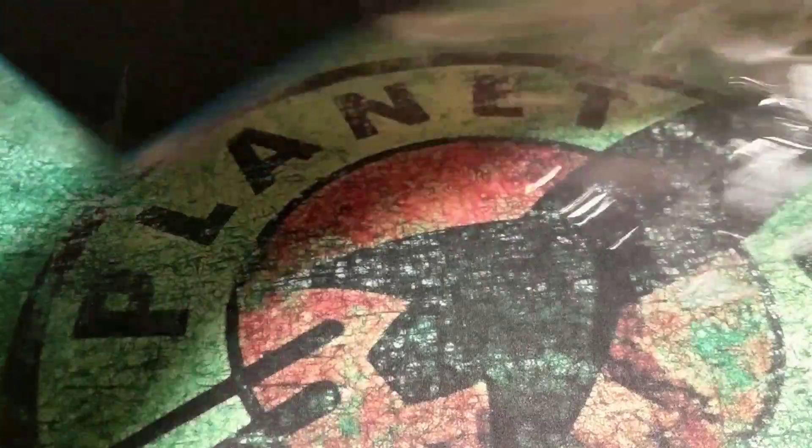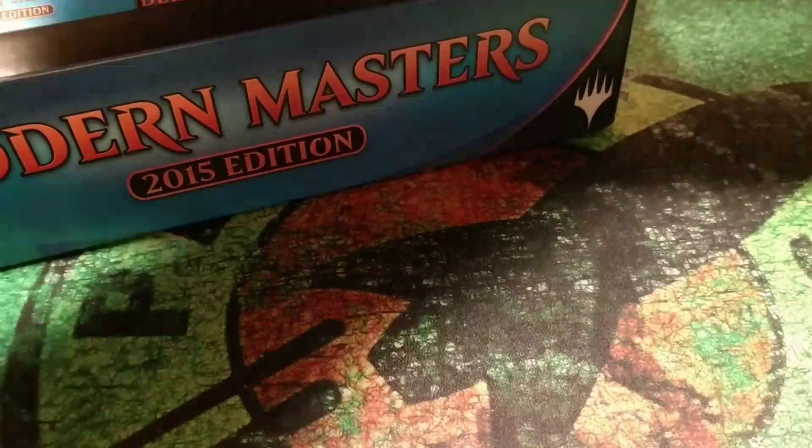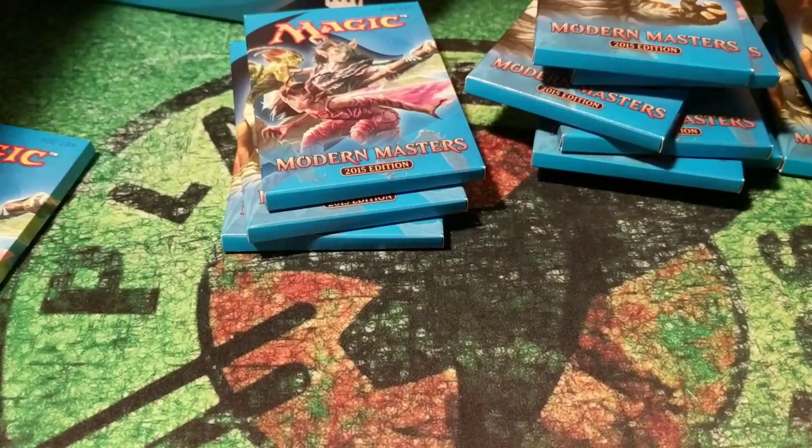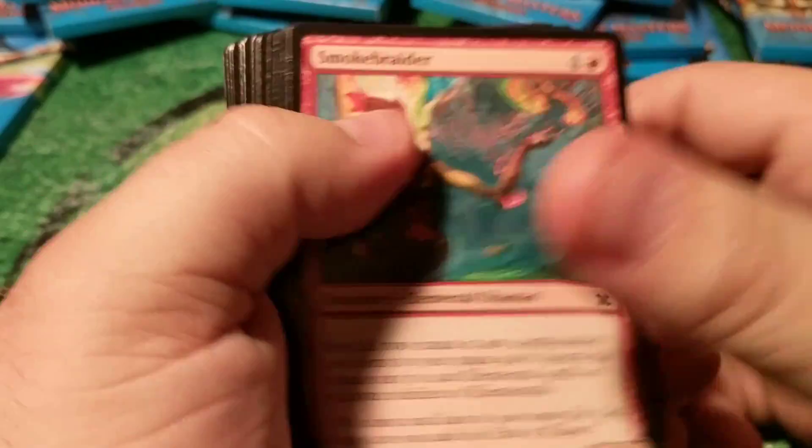Alright guys, Modern Masters 2015 going for Tarmogoyf again — box number I don't know how many I've actually opened, plus all the random packs here and there. 2015 is starting to go up a little bit in price depending on where you look. I saw TCG has them for no cheaper than like $245, and eBay has them for around $215 to $220. We're just gonna dump them out — 24 packs of Modern Masters.